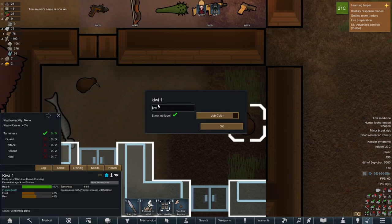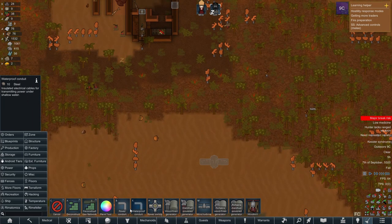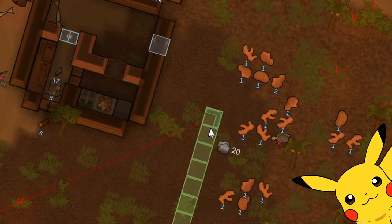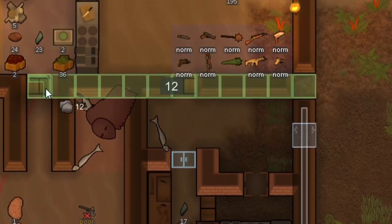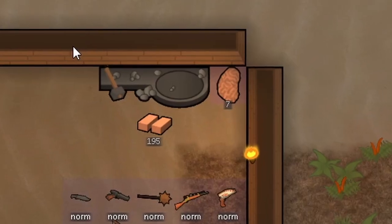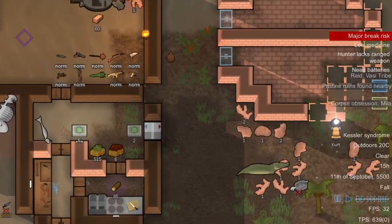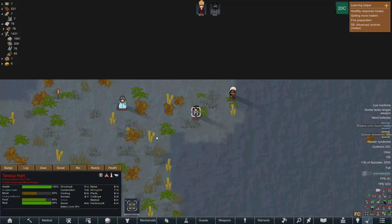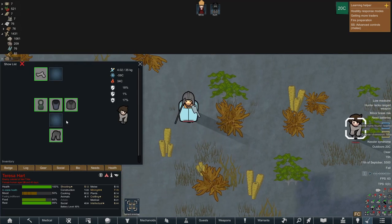Myla and Kurt decided to tame some kiwis to keep them company on the island. While building the kitchen, they took the first step towards proper human civilization: electricity. Setting up the kitchen and freezer really helped improve efficiency. By using coral as stone, they also managed to make themselves personal bedrooms. Some raiders seemed interested in the immense wealth they had accumulated, but they were no match for our fearsome warriors.